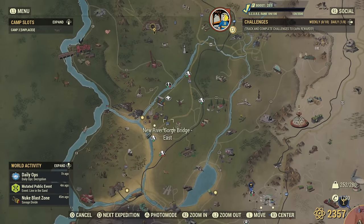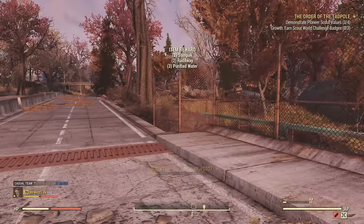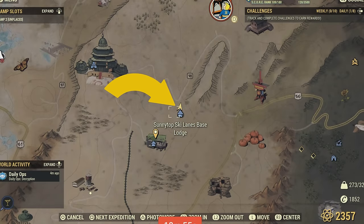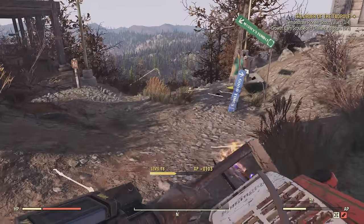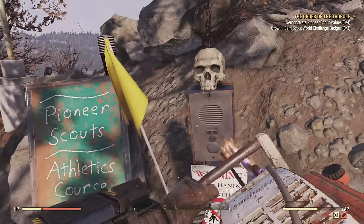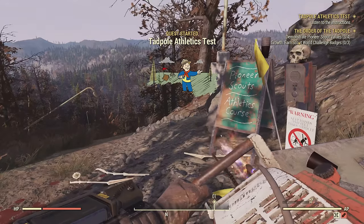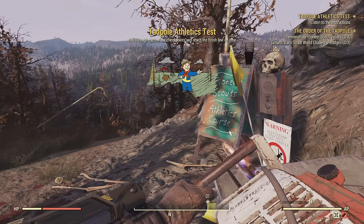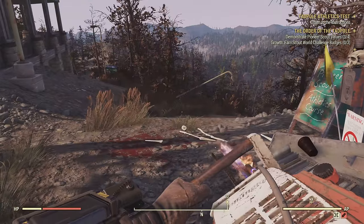The next one is at the New River Gorge Bridge at the top of the bridge — if you spawn under it, keep in mind you have to come up here on the east side. The third test is at Sunny Top Ski Lanes. Just keep in mind with this run that there are a lot of traps on this one, so have some stim packs ready. Maybe don't run too fast — take your time, jog through it to stop yourself from hitting all the traps.